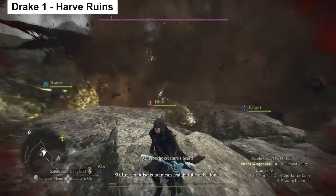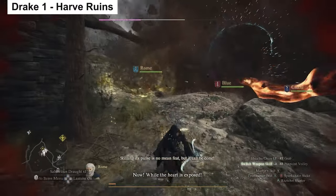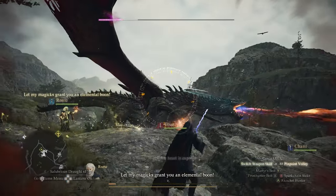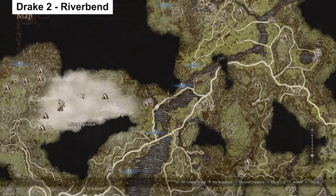Starting us out: just north of Harve, you have some ruins. These ruins often have some humans and goblins inside them, but every seven days you will have a Drake that spawns here as well, which you can kill and claim its materials.